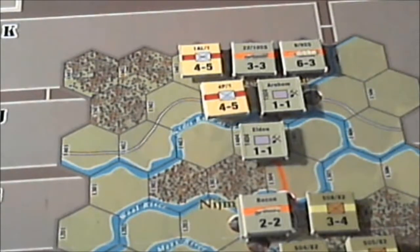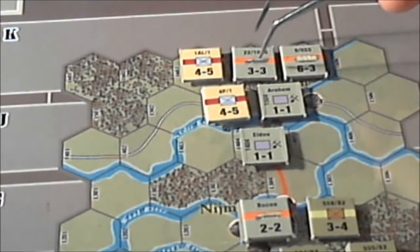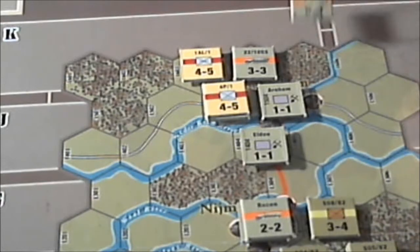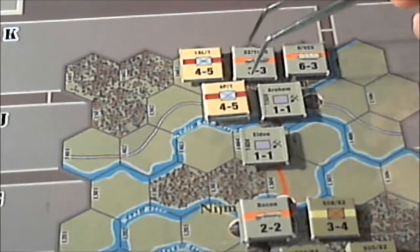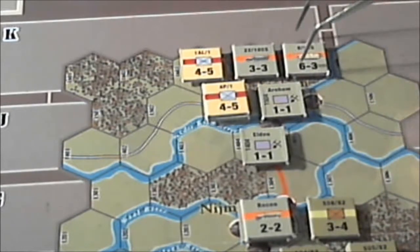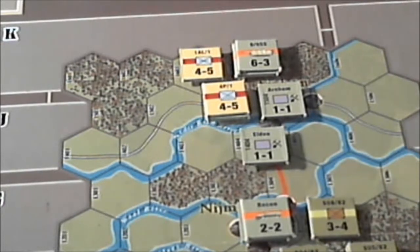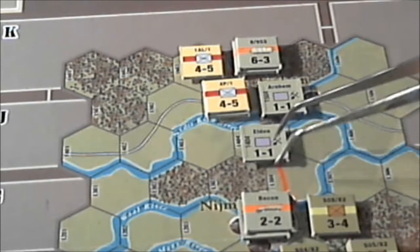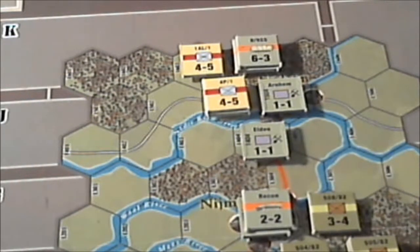Stacking in this game is three units. If I move the 9th SS into here and then try to attack the British First Airborne, we could overrun their supply depot, which would pretty much cripple them. That would be in a second impulse to attack. We're going to move the 9th SS one hex using normal movement, and that's going to be it for the first German impulse.